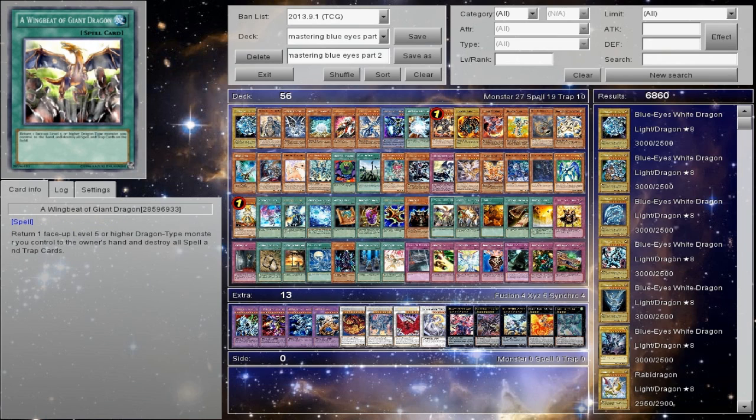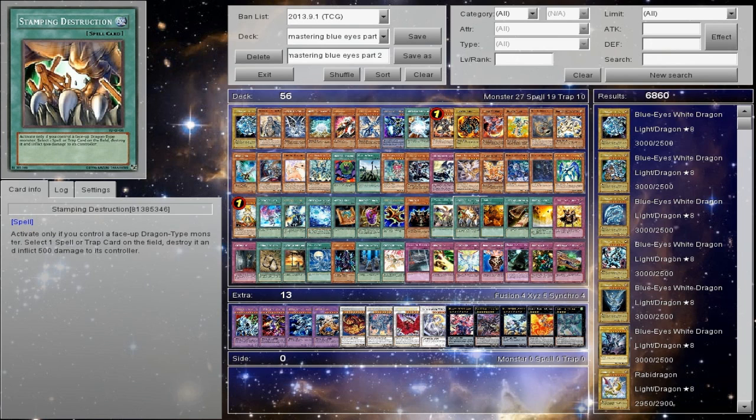Wingbeat of Giant Dragon is back row removal in the greatest Dragon way. The only problem is they can chain Compulsory Evacuation Device and you're going to lose out on actually returning the monster because they returned it beforehand. But right now it's extremely good — get it back to the hand, play Trade-In, do stupid stuff. Stamping Destruction is like an MST but with a 500 burn. I don't really care for it because you have to control a Dragon-type monster to actually use it — stick to your normal MST if you can.